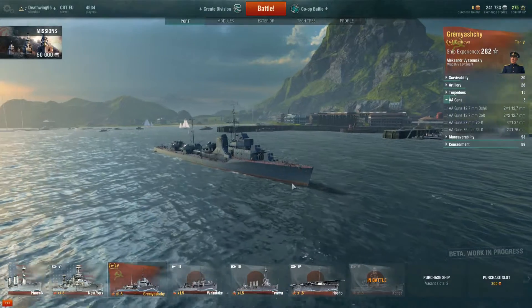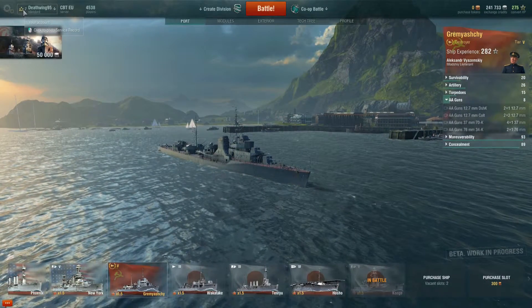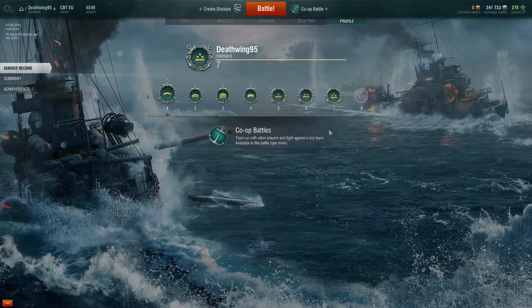And now you wonder what should I do now. So first of all, here is your name and your rank. Probably now it's rank 7 — rank 7 is the maximum at the moment. So at rank 1, you can just do co-op battles. Co-op battles are battles with other players against AI, which have got the exact same ships your team has got.